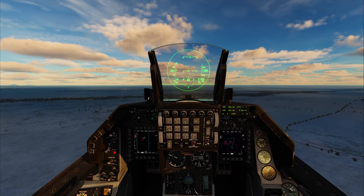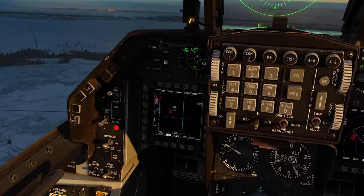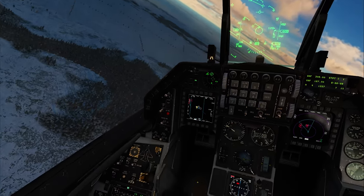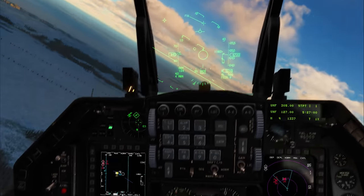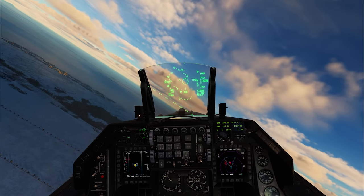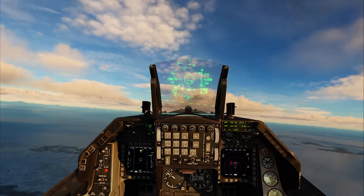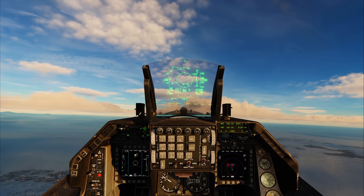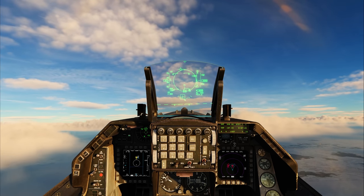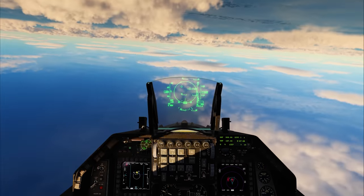I really need this one to hit, so we're gonna start climbing to increase the probability of kill. There we go — we got him locked up now at 21 miles. Master arm on. 19 miles, 18. He looks like the outlier on the right so we'll kill him first. You got to sort the threats by priority, and angels 20 is pretty dangerous. 14, 13 miles — Fox 3, and we're defending.